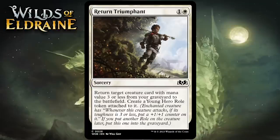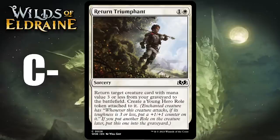Next up it's Return Triumphant, which for 1 generic and 1 white is a common sorcery. It returns target creature with mana value 3 or less from your graveyard to the battlefield and creates a young hero roll token attached to it. This is a lot like Recommission from Brothers' War. Both let you reanimate a mana value 3 or less creature and buff it. The idea is that the buff makes your reanimation target more worthwhile, but the card requires setup and isn't good in the early game. It does trigger Celebration all on its own, but I think it's a C-.